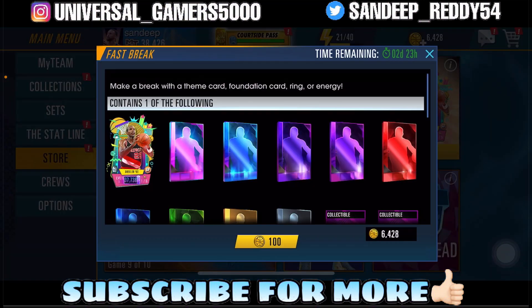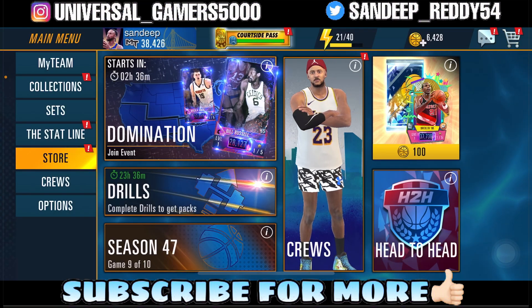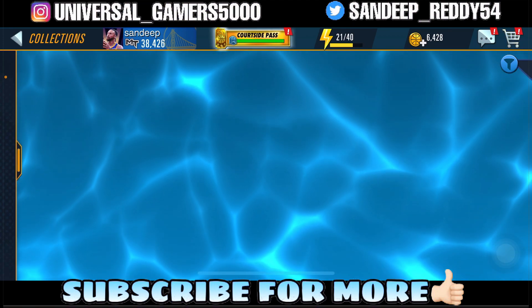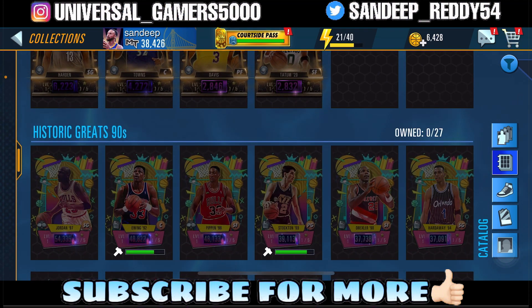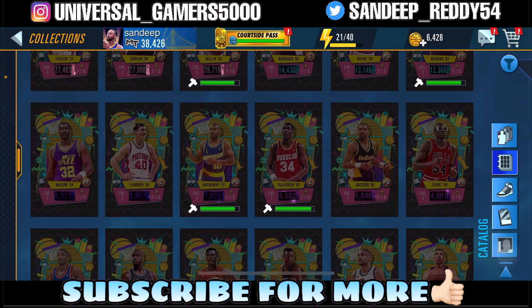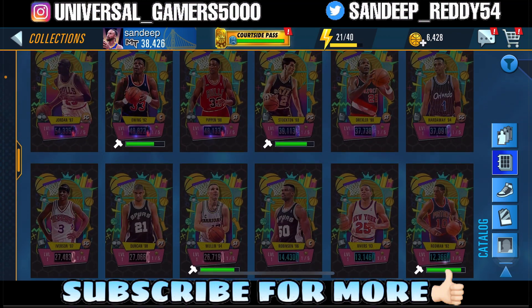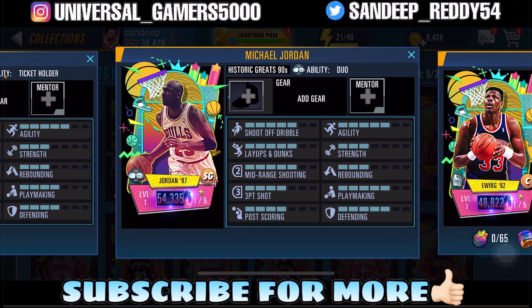You can just have a sneak peek right here in the corner — this fast break features the Galaxy Opal Clyde Drexler card. This is the Historic Greats 90s theme, guys, so we have a lot of new cards featured in the collection. Here in the collection we have brand new 27 cards featuring this Historic Greats 90s theme: three Emerald, three Ruby, three Amethyst, three Onyx, three Diamond, and three Pink Diamond — everything in threes, so all nine tiers are featured.